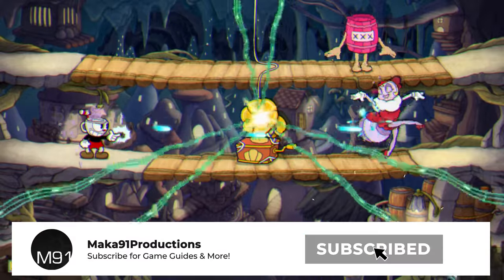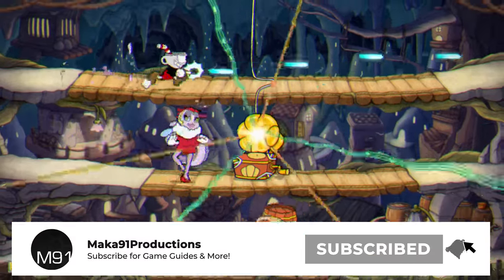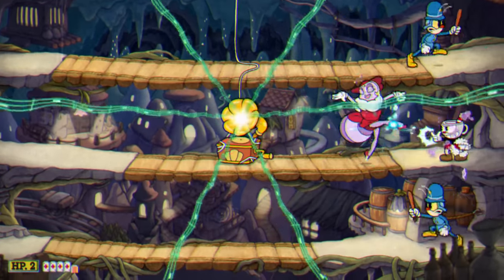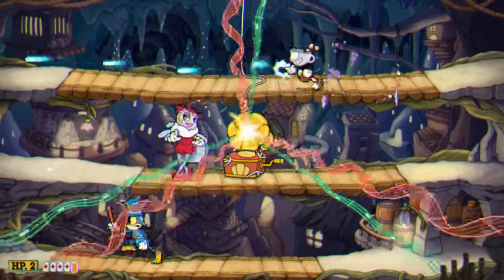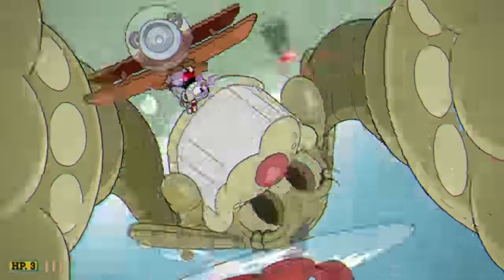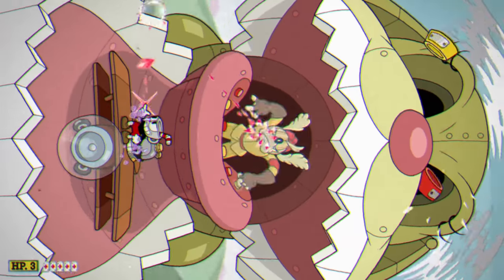Hey everyone, Macca here playing more of the Cuphead DLC. In this video I'm going to tell you how to upgrade the Cursed Relic and turn it into a Divine Relic. Doing this will also unlock the Paladin Achievement or Trophy for obtaining great power.